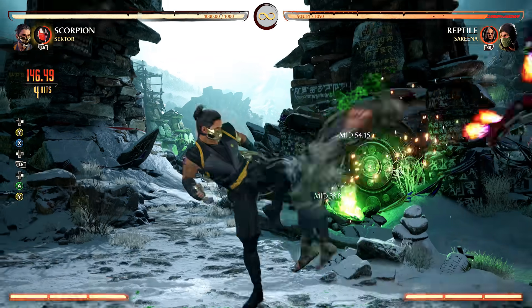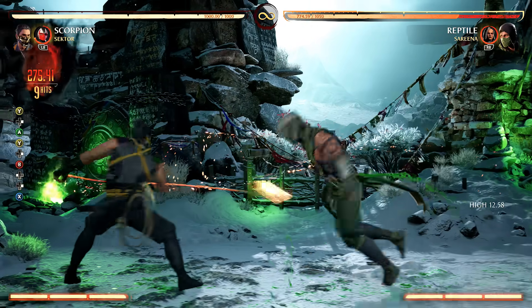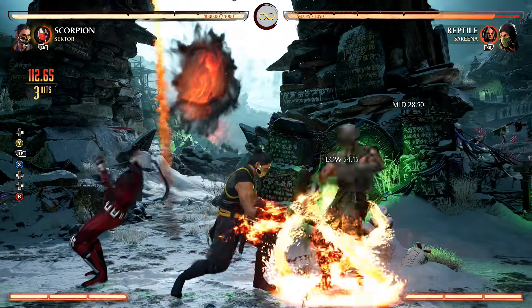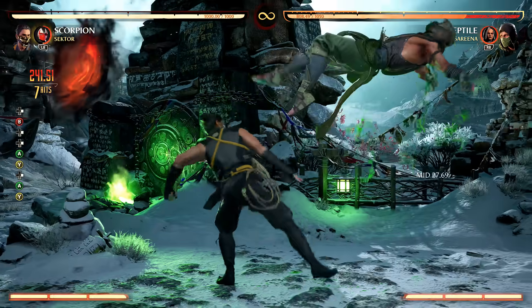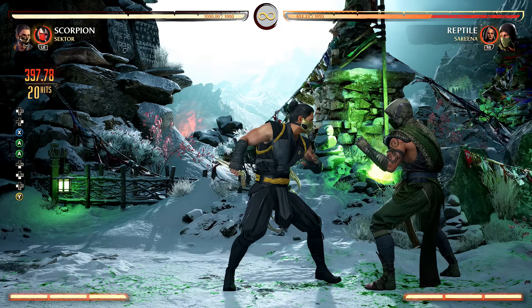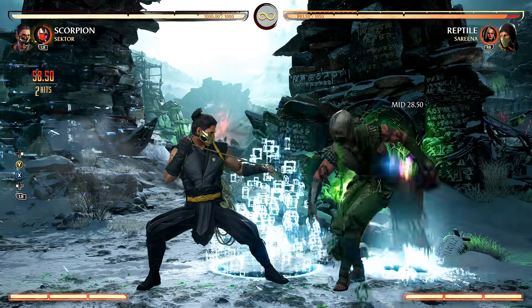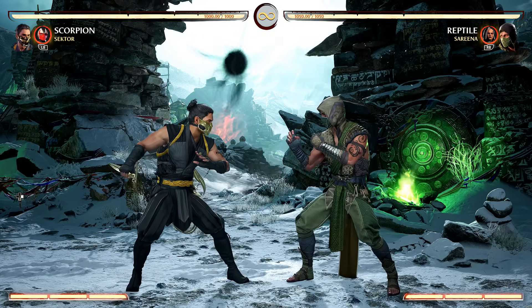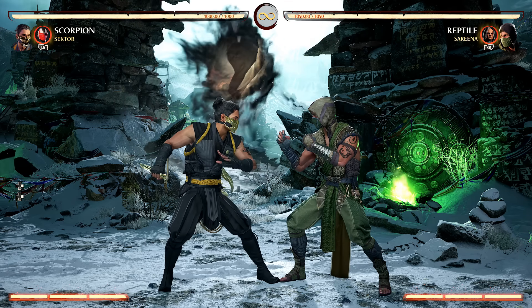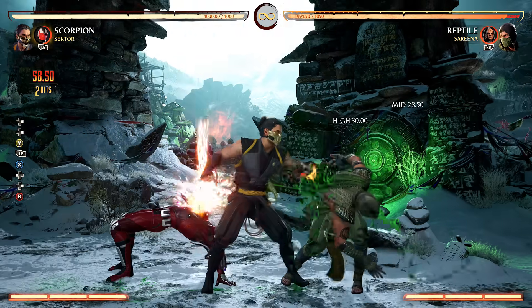Let me show the damage difference: using just the basic approach does about 337 damage, but if you incorporate the cameo assist properly that does almost 400 damage — a big difference when you're playing online. At the surface level the basic version is what a lot of characters have, but once you get a little more advanced you can take advantage of Sector as a really good cameo assist to extend combos on the ground and continue doing whatever you want.